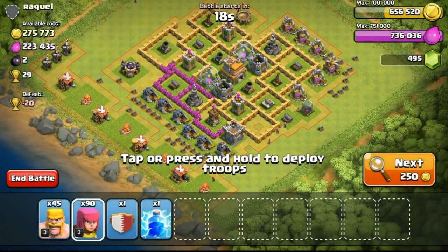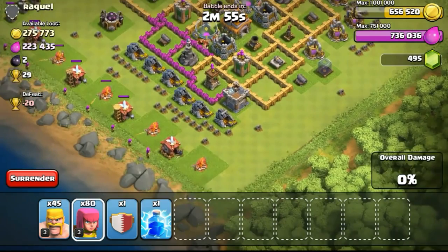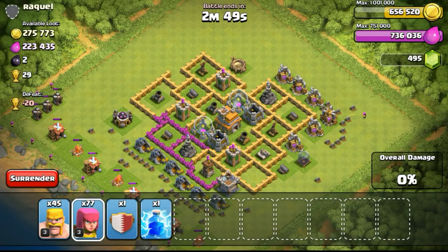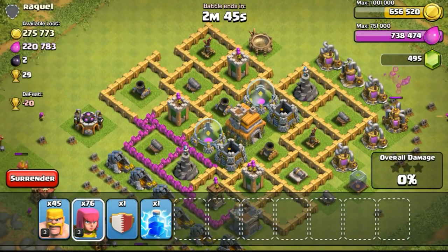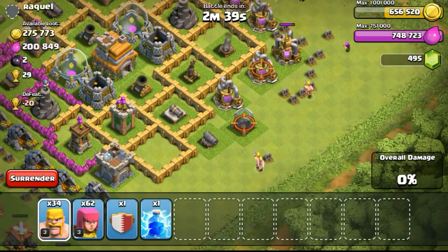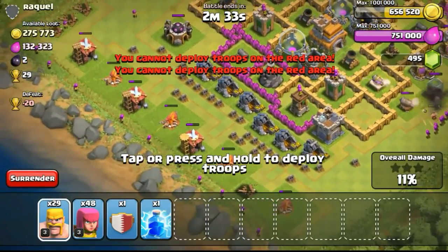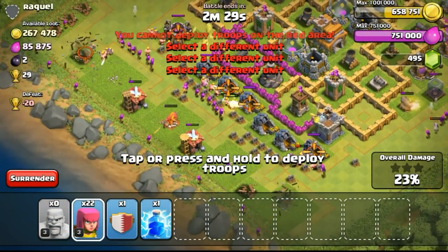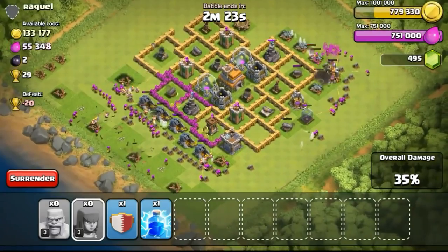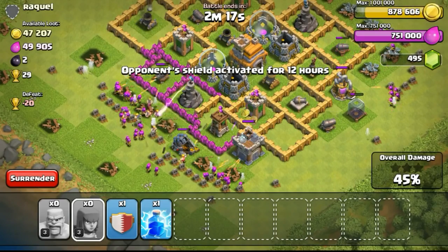Now let's proceed to another attack — 275,000 gold and 223,000 elixir available on this Town Hall 7. It's pretty easy to find high resources at Town Hall 7. I'm not too sure why, but I find it easier compared to Town Hall 8 or 9 with high resources. I think it's because of the trophy range I'm at — being at high silver league, low gold league, almost reaching gold. It's pretty easy to find dead Town Hall 7 bases.